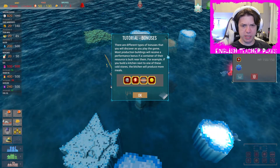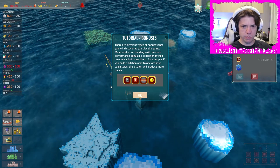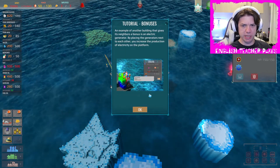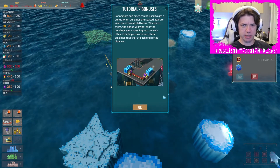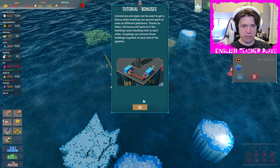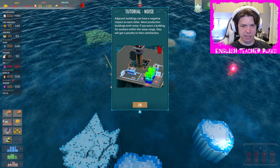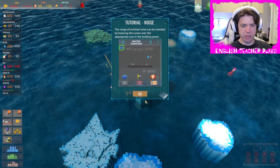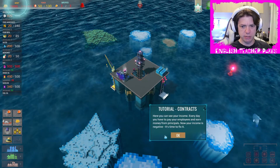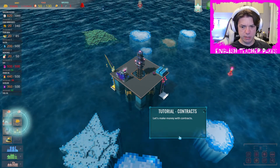There are different types of bonuses that you will discover as you play. Most production buildings will receive a performance bonus if a container of the resources is built near them. An example of another building that gives its neighbors a bonus is the electric generator. Connectors and pipes can be used to get a bonus when buildings are spaced far apart — you can connect them using pipes. Buildings can also have a negative impact on each other; they don't like living next to noisy stuff. The range of emitted noise can be checked by hovering the cursor over the appropriate icon. Here you can see your income.